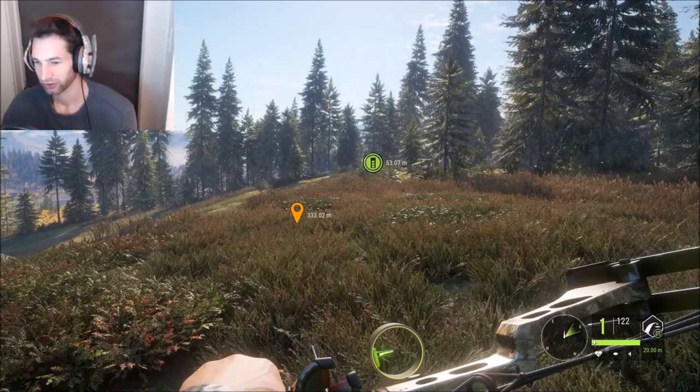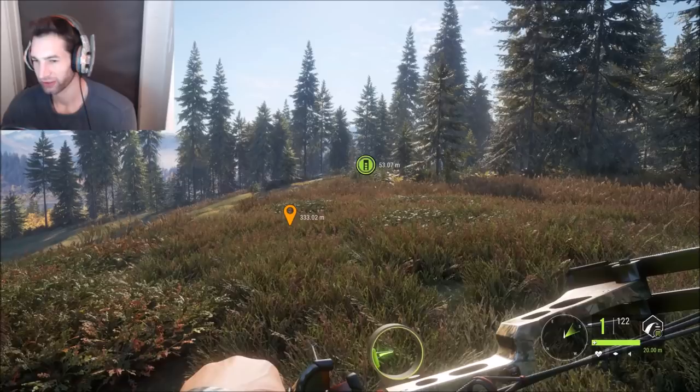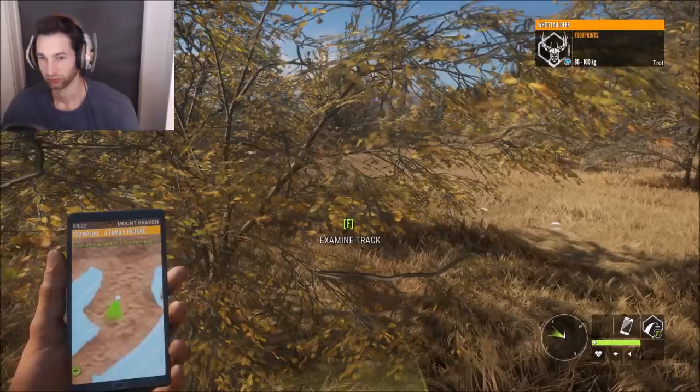Hello everyone, today we're over here by Mount Kraken and we're going to be going after some big whitetail. We just unlocked the moose collar so I'm kind of hoping we can give that a try and see if we can get some good bulls to come in, and we'll be able to take them out with the Hawk Edge bow. We're also going to be looking for some diamond potential animals, so hopefully we can find some.